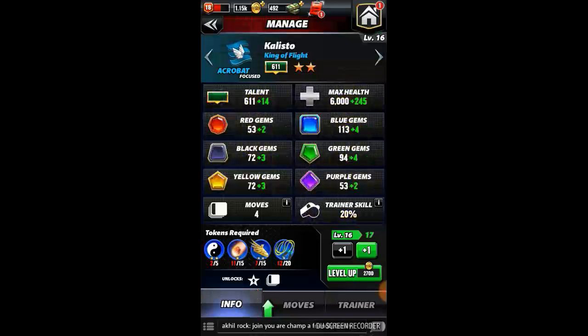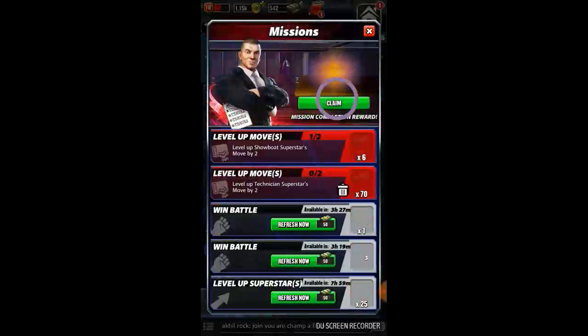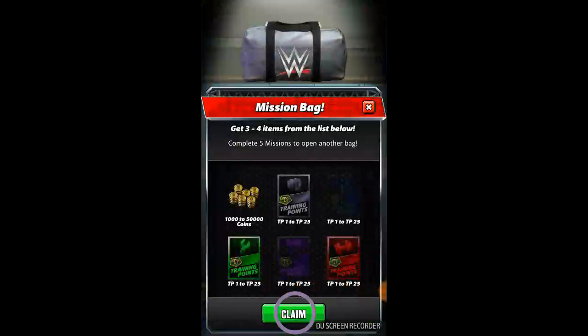Callisto is leveled up to 15, and you can see on the top bar on the mission board I got a notification. If I click on that, level up superstars is complete. Now I will claim it — as you can see I can now claim the mission bag. I'll click on claim.